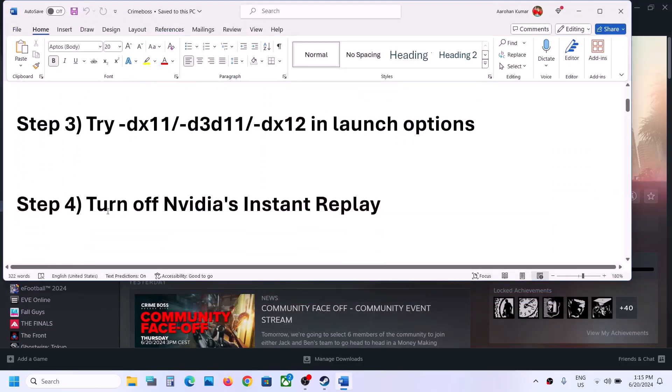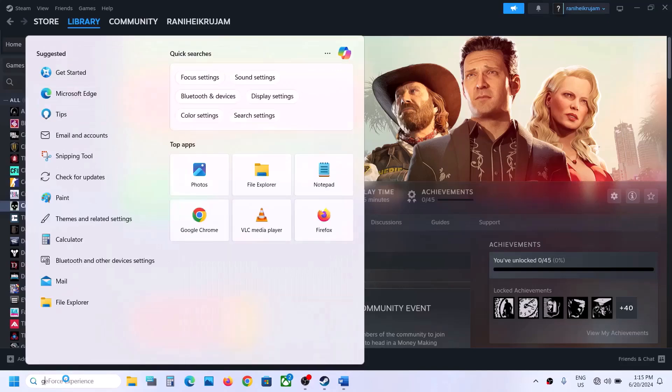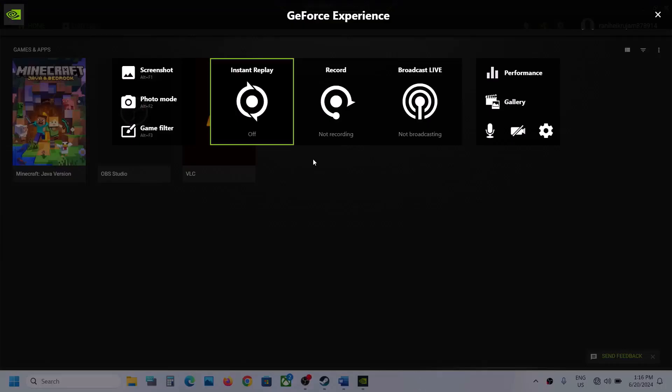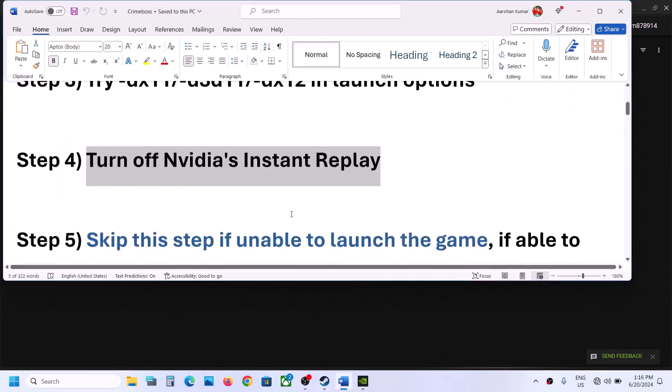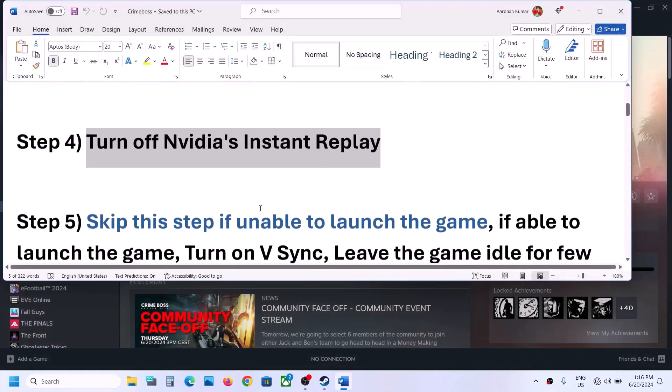The next step is to turn off Nvidia Instant Replay. If you are using GeForce Experience, open it and click on the in-game overlay icon at the top. If you see that Instant Replay is on, turn it off. Once it's off, check. If still not working, close GeForce Experience.